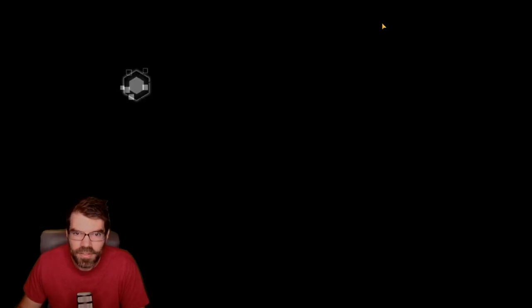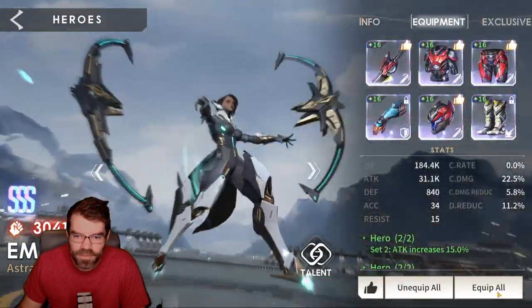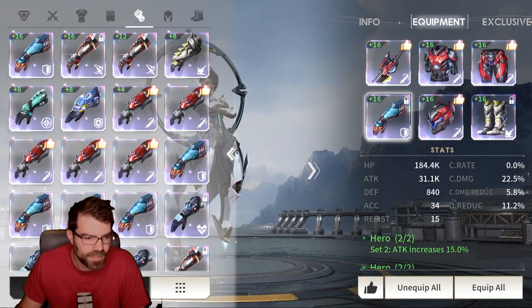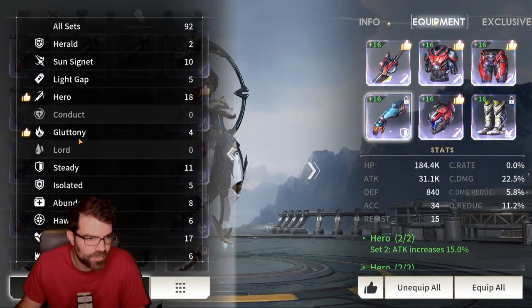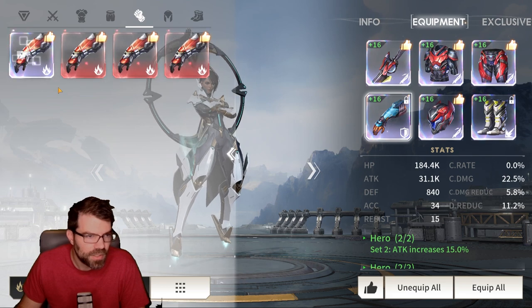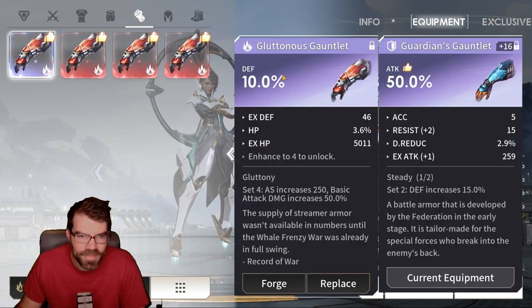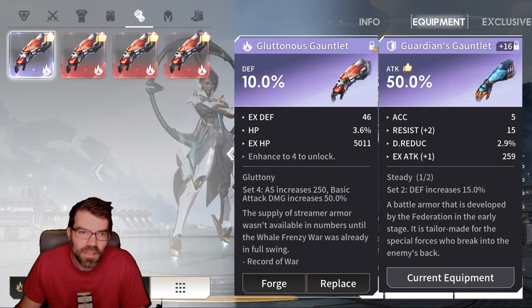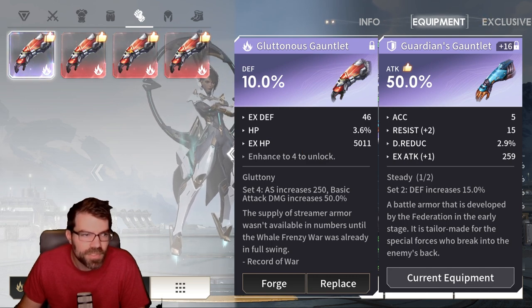We're on the free-to-play. We're going to click anyone, go to equipment, hit replace, and just go through all these sets real quick. Go gluttony. Defense main stat on gluttony is going to be used on artists, most likely. So that one definitely works.